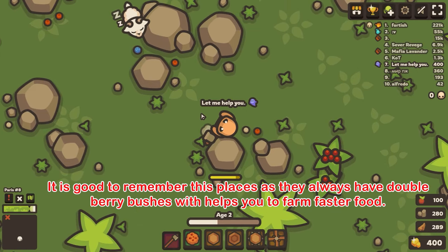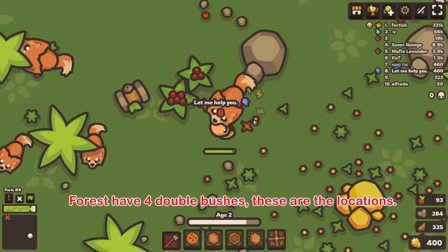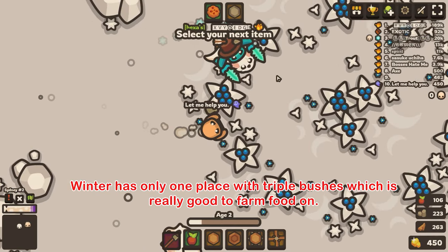In the forest biome, there are a lot of double stones which help you level up really fast with hammer. Tip 9: It is good to remember these places as they always have double berry bushes, which help you farm food faster. The forest has four double bushes — these are the locations.